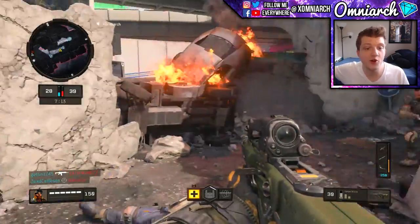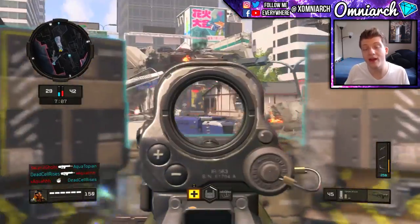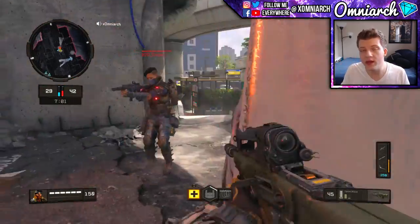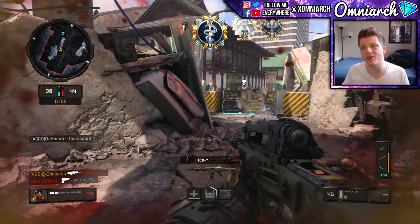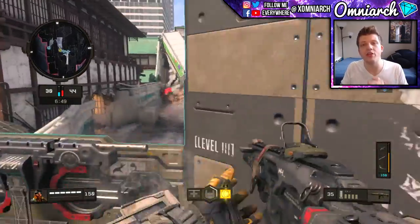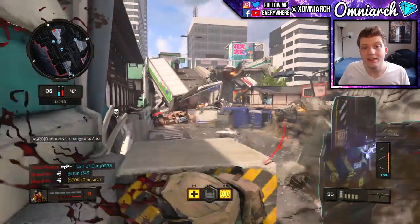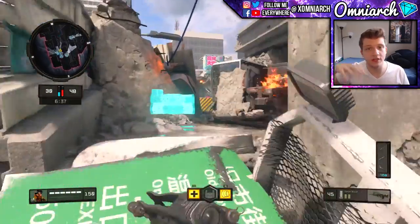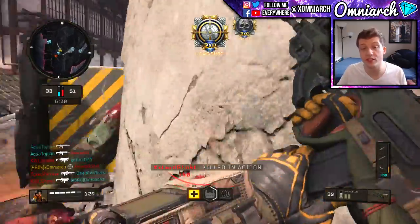Six months from now this will probably change, and if it does I'll upload a video talking about the best guns later down the line. But for right now, the Vapr sounds like the one you should be striving towards. Until then, the Rampart 17 is probably your best bet. Have a class with the ICR for long-range engagements, throw on the Spitfire for an extra close-range class, and use those three classes all the way up until you unlock the Vapr around level 30-something.